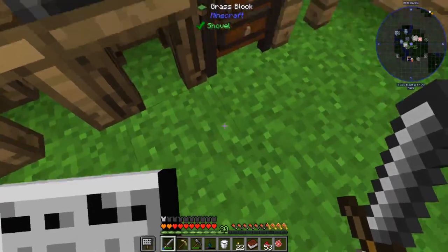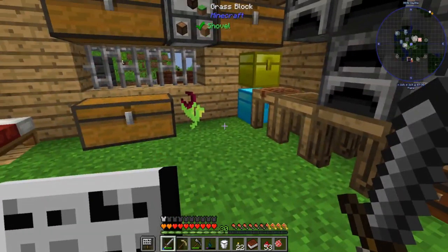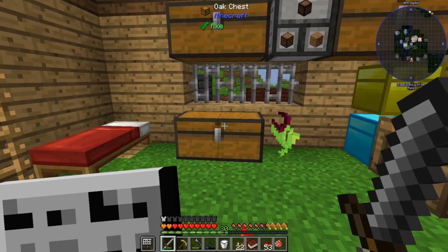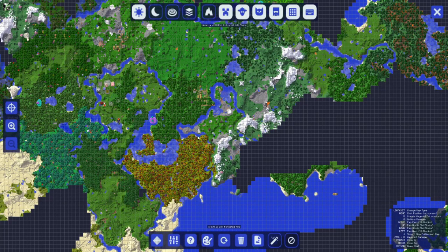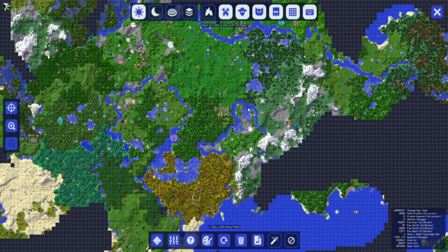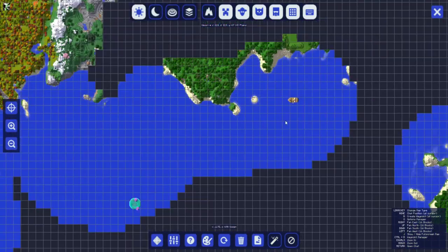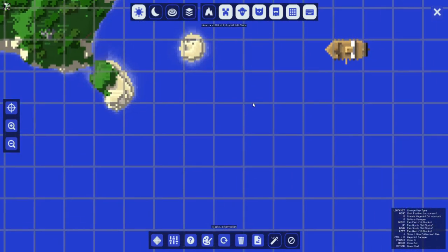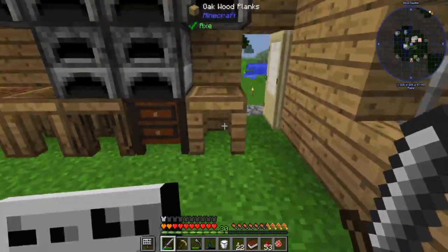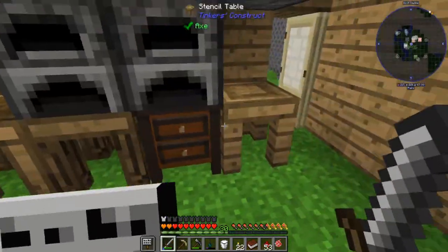I can pick up grass blocks and all that — I love silk touch and I usually always use it as my main pickaxe. To get a sponge, go to your map and find an ocean — for me that's to the southeast. Zoom in and you'll see a boat added by Cork. Inside that boat will be a bunch of chests and you have a good chance to get a sponge. That's where I got mine — I got six but only needed one.